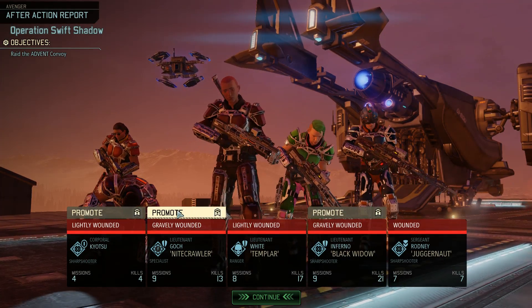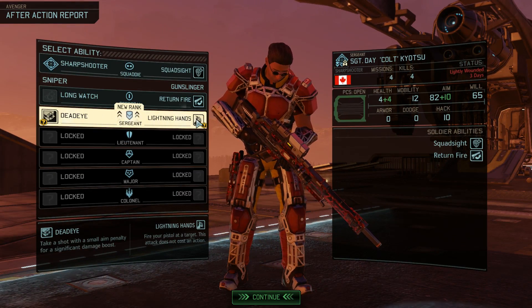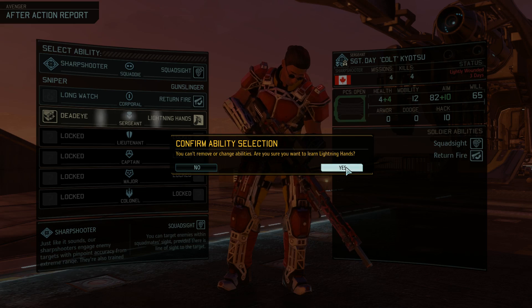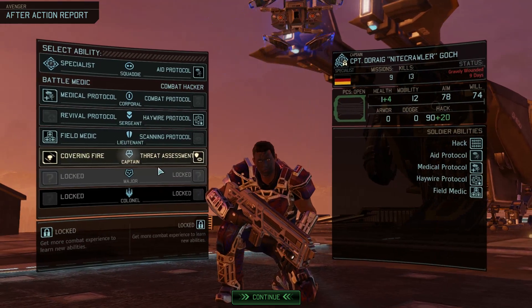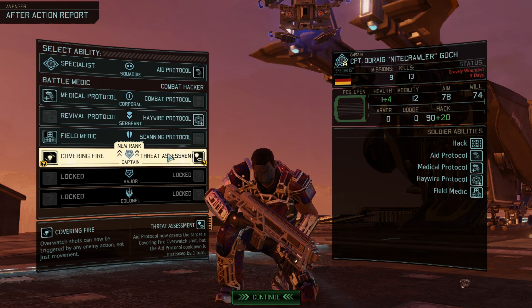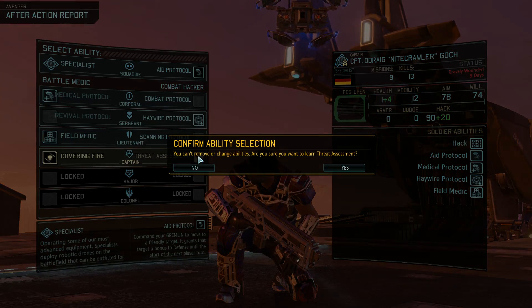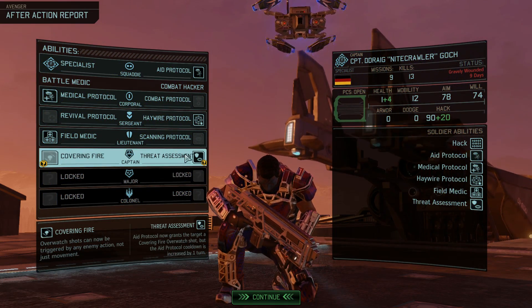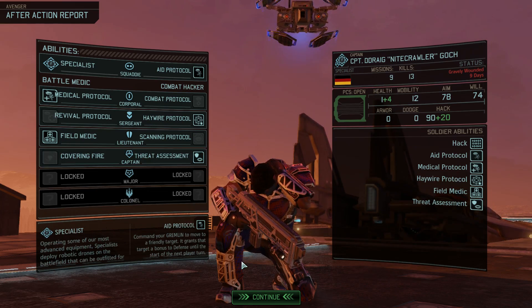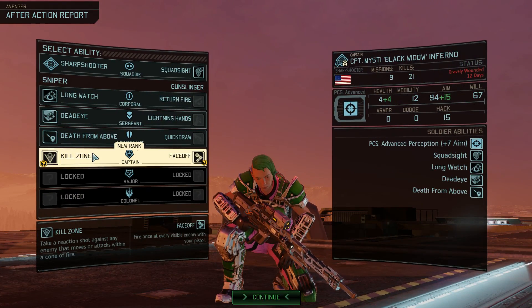Lightly wounded - one lightly wounded soldier is not bad. Two lightly wounded soldiers. Okay, you know, that's not too horrible. You're going with Deadeye or Lightning Hands, because Deadeye is kind of shitty unless you have the best aim. We have our first captain, who will take threat assessment, I think. This grants overwatch when you use the aid protocol, and increases its cooldown by one turn. But I don't use it that often per thing anyways. I actually got two captains.